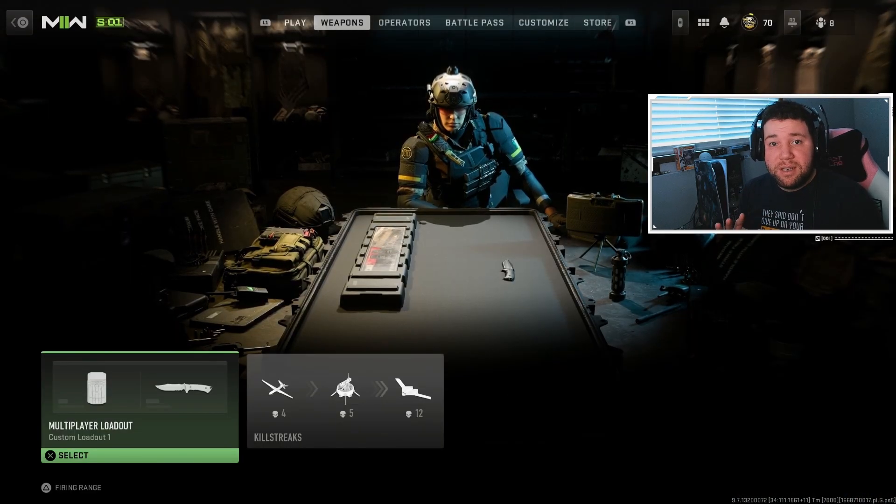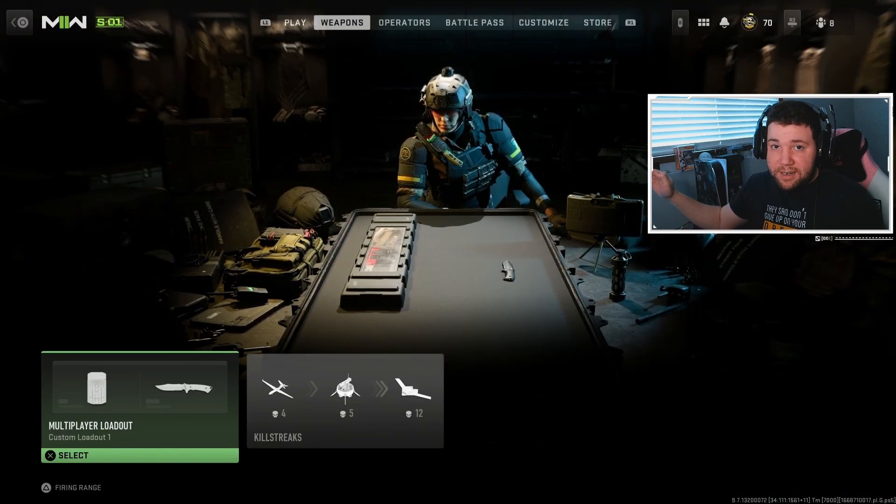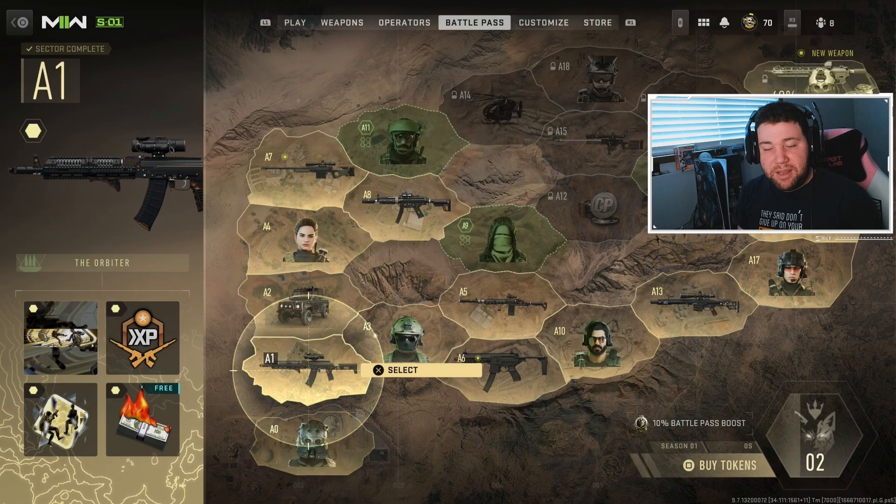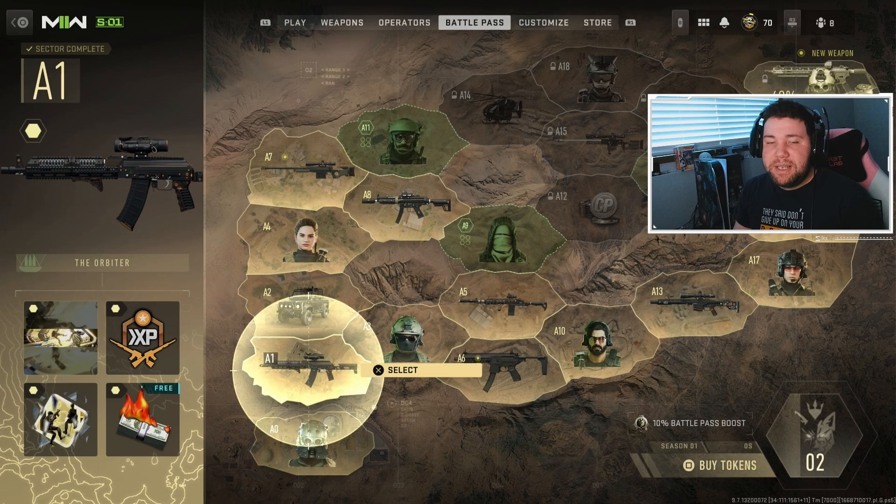Instead of their linear progression system where you just go up a single track, they've now moved to this grid system. It's confusing to look at right off the bat, but it's actually quite simple and it gives the player a little bit more choice when it comes to the direction they want to go.